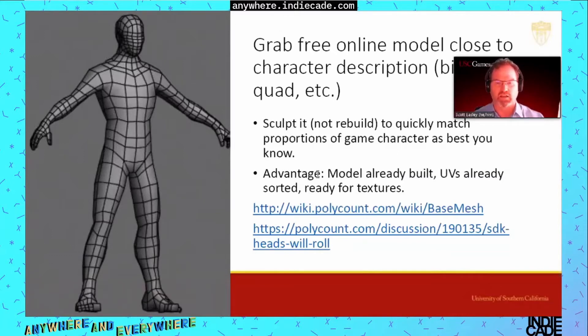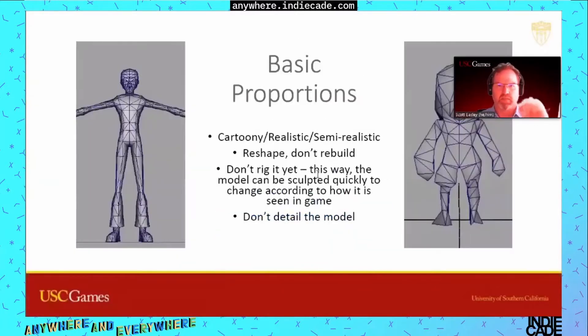A casual drive-by look online gave me two good resource areas for poly-count models, and there are others — there's no single focus for where free models are; the internet is vast, so anyone can find something within five minutes. The advantage is if the model is already built and approximates your character, chances are the UVs are already done as well, which helps tremendously. This is set up not to be rigged but to be sculpted and then re-exported into the game.